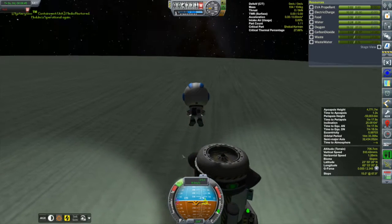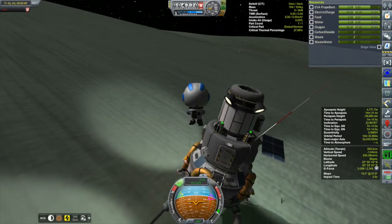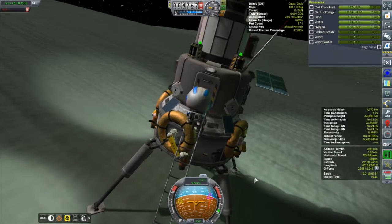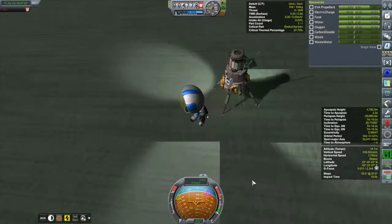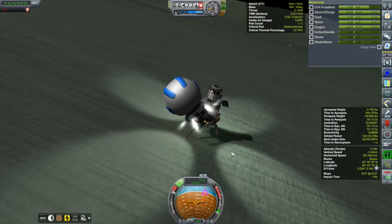We did collect some science with the science equipment that we had. Unfortunately, we are in the slopes, and Bob, in a previous Minmus mission, had already collected a lot of science, but there's still some stuff here for Shellcow to get. We got a little bit of a physics kick in the pants — got to get control of him.